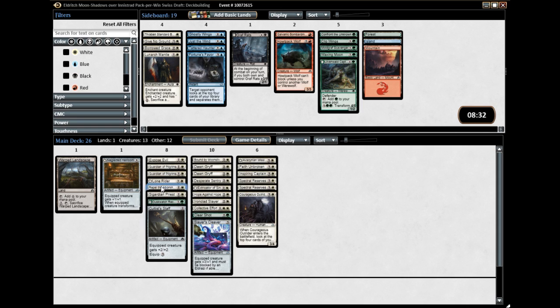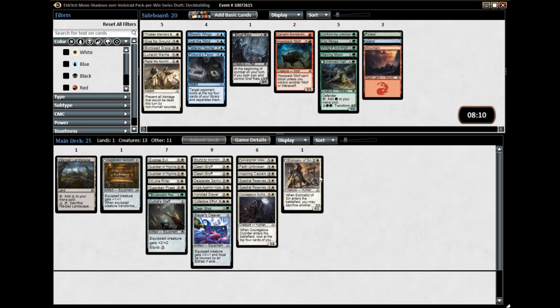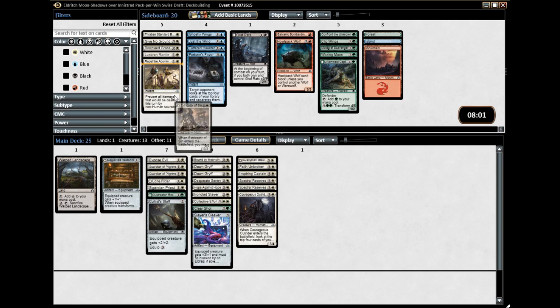I am going to take out the repel the abomination, but consider it for the sideboard. I do have a lot of humans, but I also have a lot of spirits and a couple of griffins. I am going to keep ironclad slayer in case any of those get shot down or my faith unbroken — and it's a 3/2 for three which is fine. The other one I'm going to get rid of is the extractor of sin. He was a speculative pick anyway; I don't think he's going to make my board.